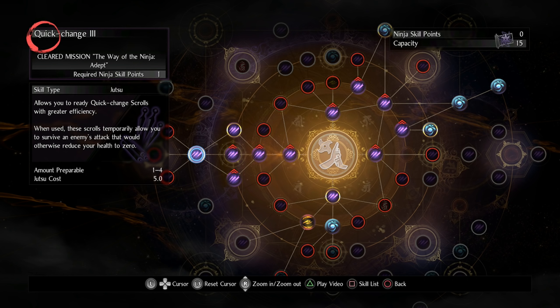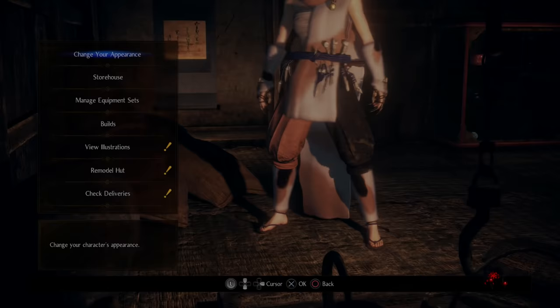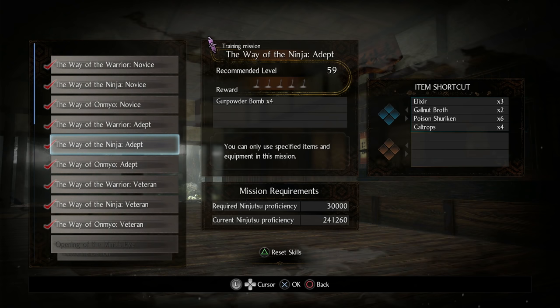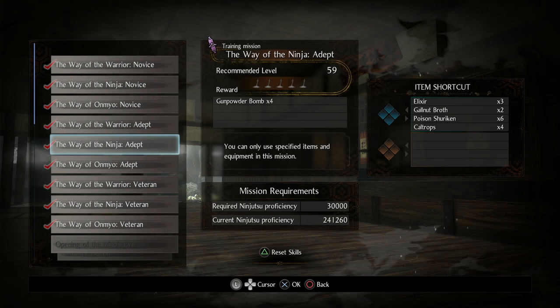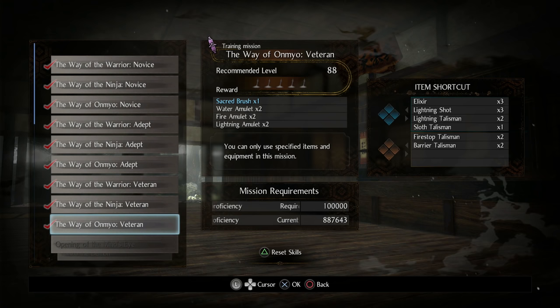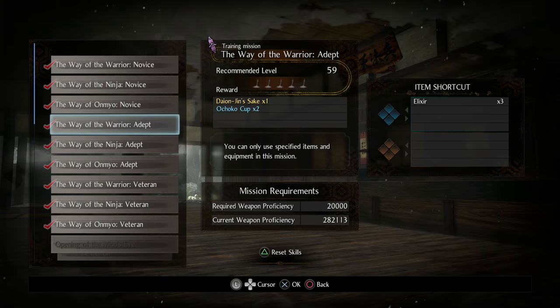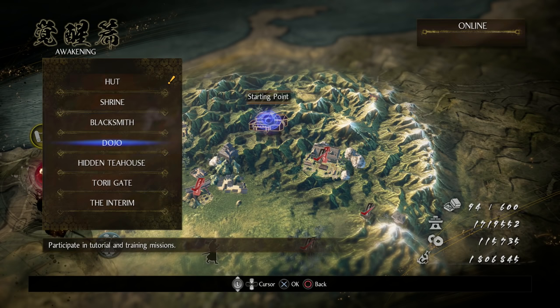You need to do the Way of the Ninja: Adept dojo mission to get the Quick Change Scroll. Now, the reason I'm talking about proficiency is because of the different dojo missions you unlock as you go through the game. The most important one above everything else is the Way of the Omniol: Veteran — some of the best magic is locked behind this. Also important are the Way of the Warrior: Adept and Way of the Warrior: Veteran, which mainly come down to your weapon proficiency.